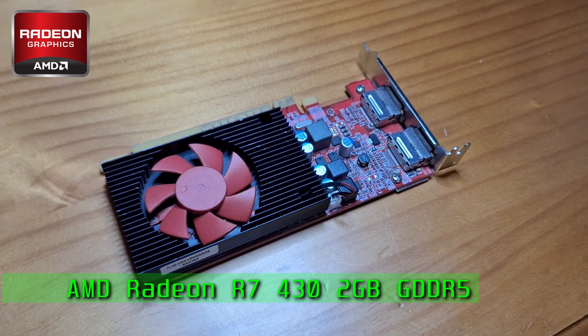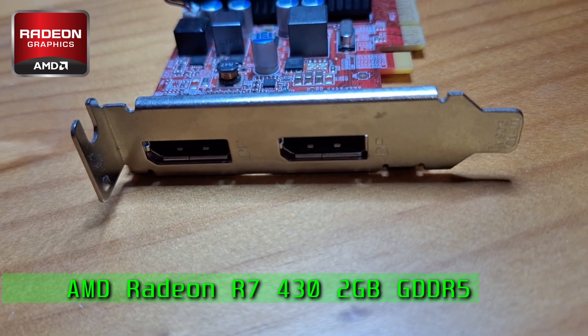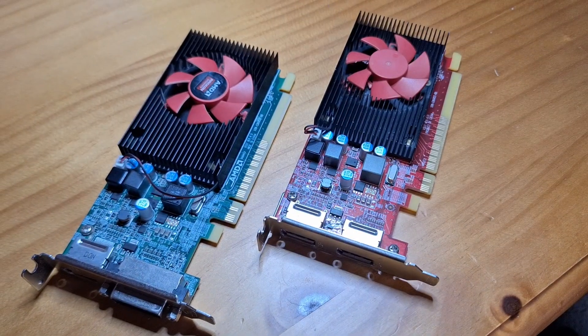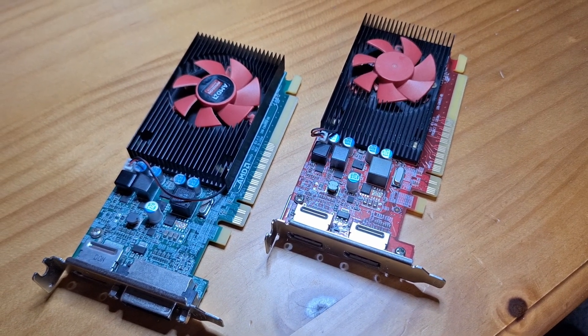Both cards are overclockable and have been clocked to 1000MHz on the core and 1200MHz on the memory for this test. I forgot to update the Afterburner overlay, so it says R7430 for both. Doh.